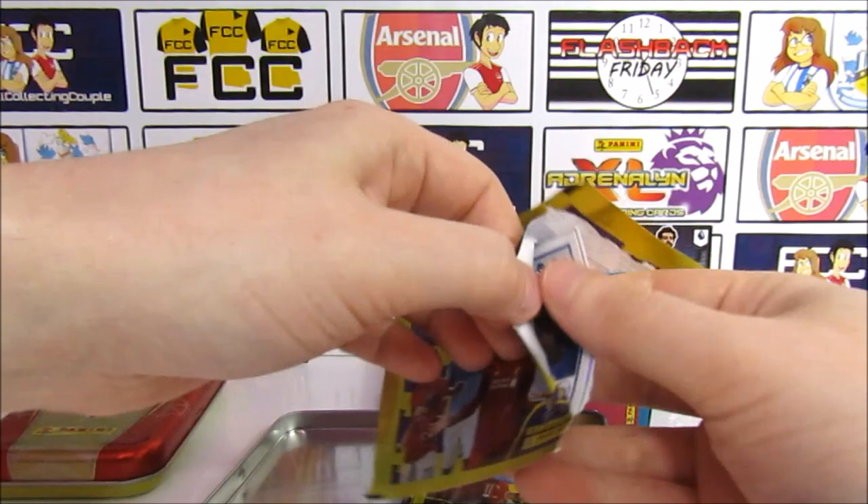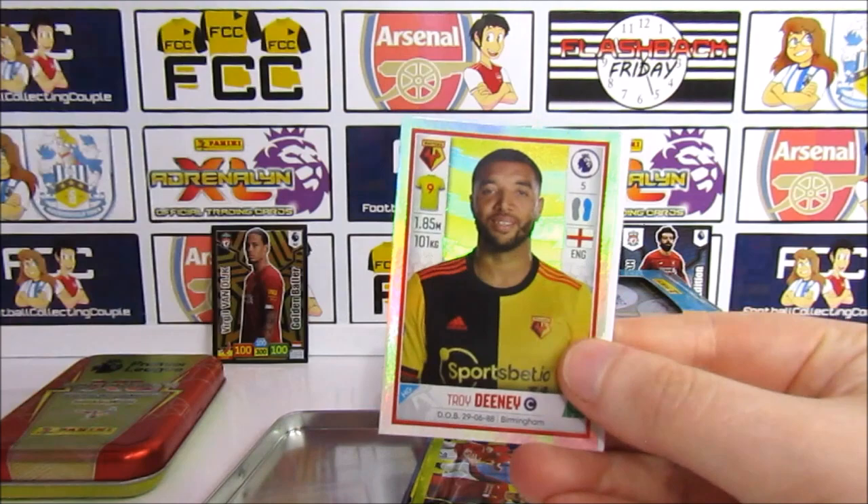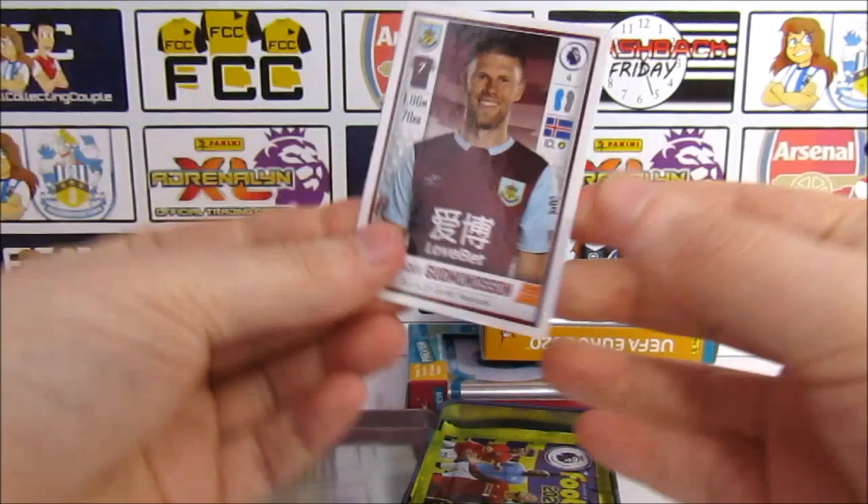We start this tin off with a Moyes Keen, a Troy Deeney shiny — obviously the captain — then a Goodwinson, Maddison, and a base card. Do you want to try and get them out?